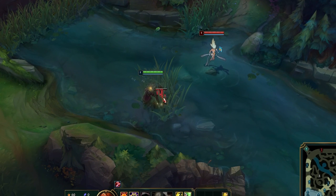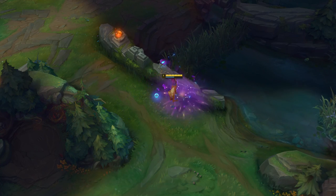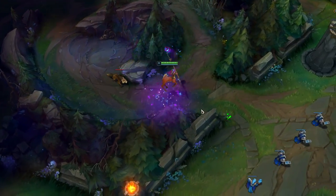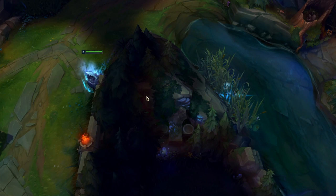Leona can one-shot wards with an auto-Q-auto combo. Lillia's W doesn't let her dash over walls, but she can actually jump over corners of walls. Lissandra can pass through terrain as long as her claw is over half of the wall.